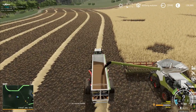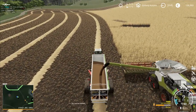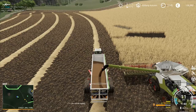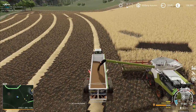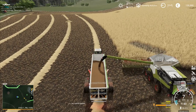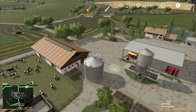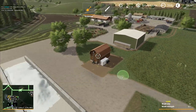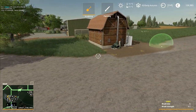Interestingly, if we run on the very edge of the spout range, the combine thinks there's no trailer there and puts it away, which is a bit weird. I want to get the next bit going so we can start gathering up the hay, but before that I need to do a little bit of landscaping to make sure everything is in place. I'll go in there and start landscaping.